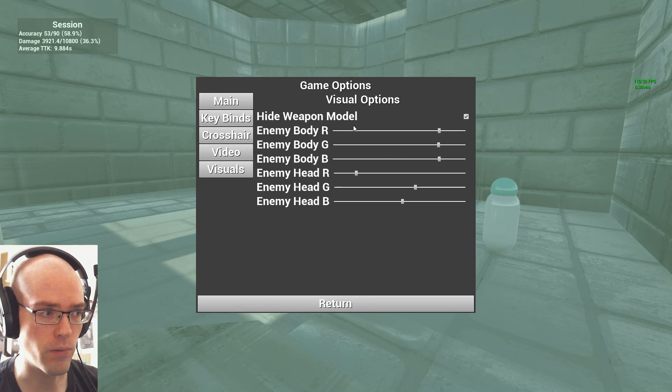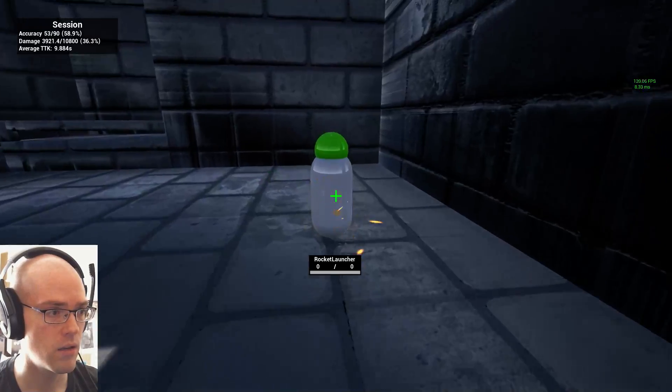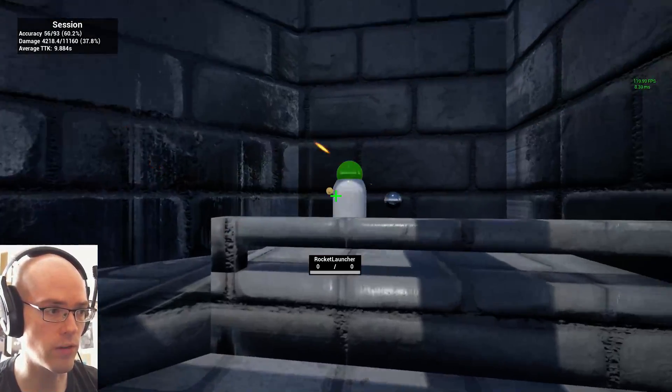I've also added some options for hiding the view model, so the weapon is not shown. And I've also added options for the bot color, so you can play around with this and tweak it to your heart's content to make it a little bit more familiar to you.